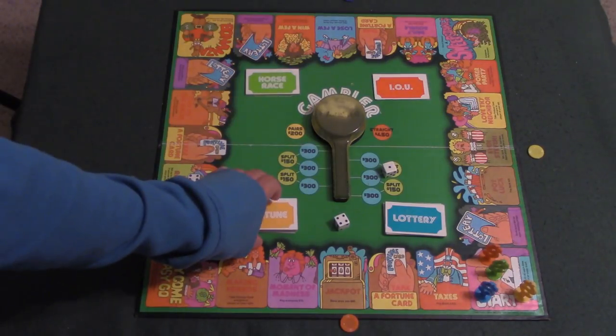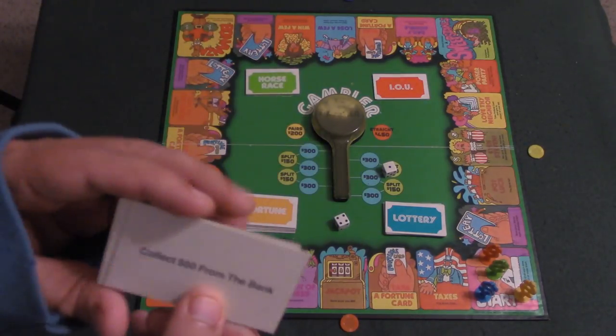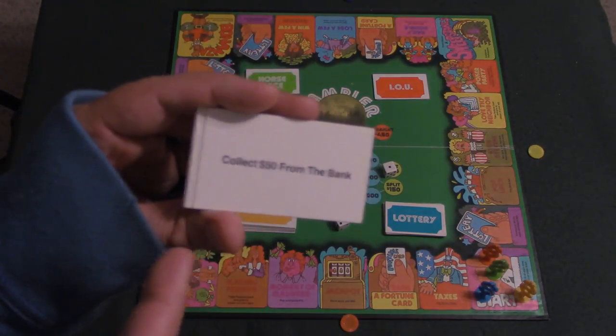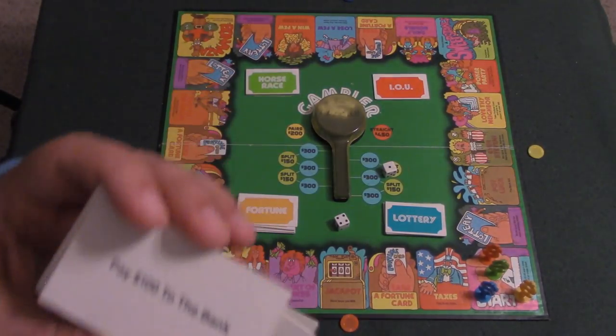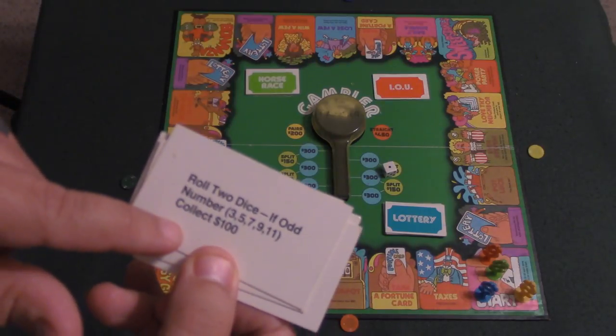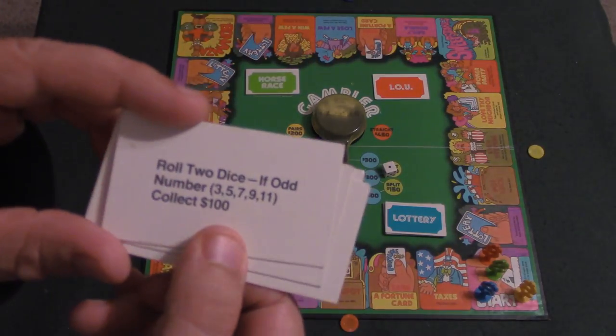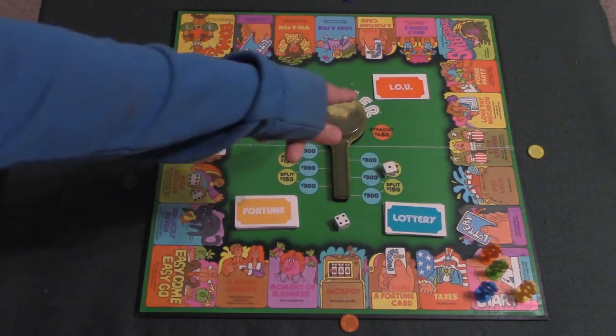The fortune cards are pretty self-explanatory. If you land on one of these spaces, you pick one up and it gives you instructions as to what to do. For example, one says 'collect fifty dollars from the bank,' another says 'hold the lottery,' another says 'pay a hundred dollars to the bank,' and some have little mini-games in them like 'roll two dice — if I have a number, collect a hundred dollars.'